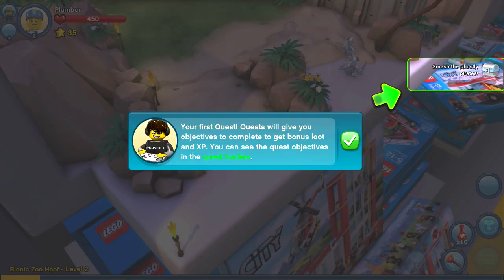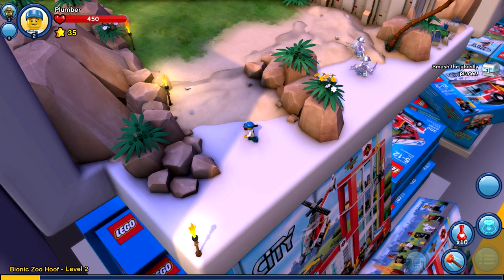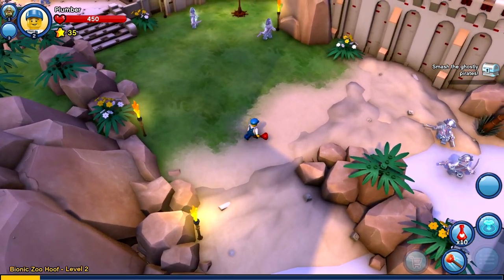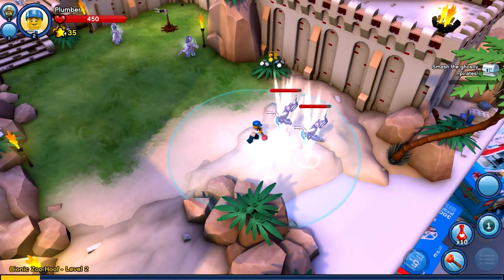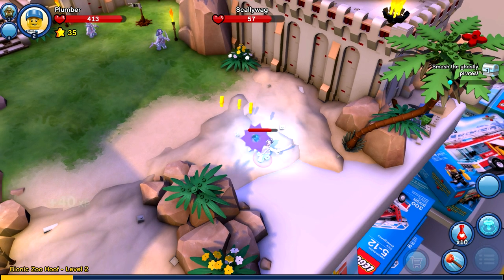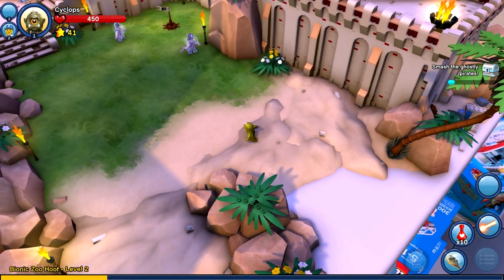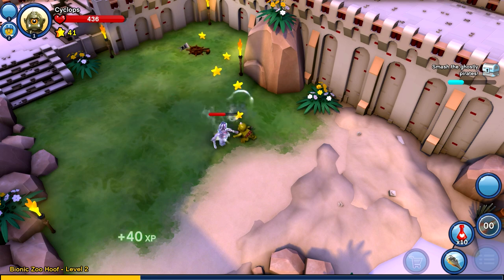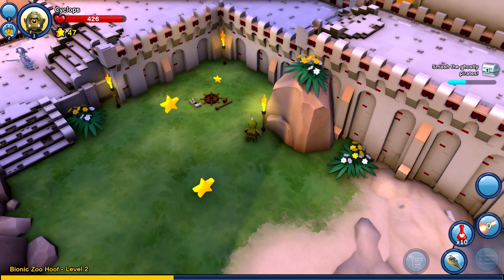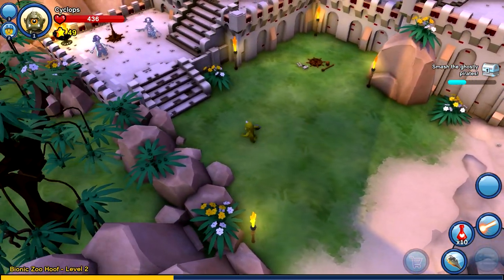Looks like we're in a new area. 'Your first quest will be given to you — objectives to complete to get bonus loot and XP. You can see the quest objectives in the quest tracker.' We're going to smash the ghostly pirates. I'm gonna get these two over here with my laser beam. I forgot I'm not using my plumber — wow, that was cool! It did like this cool area-of-effect smash. Now I can switch to this guy and use his special attack — very cool. There we go, all the pirates are killed — oh, not all of them, there's some more up here.